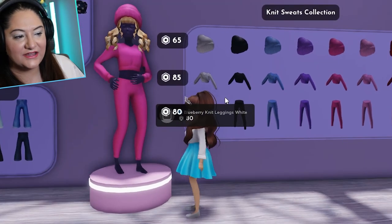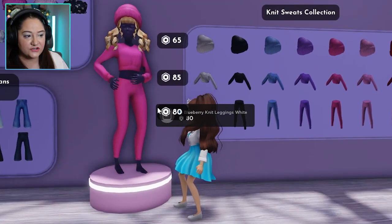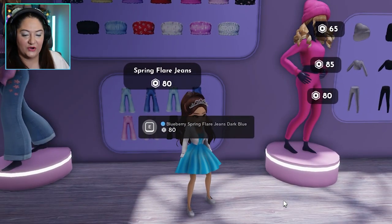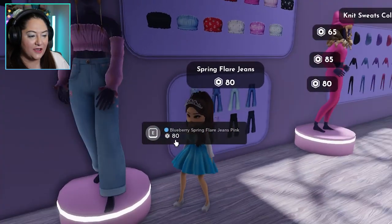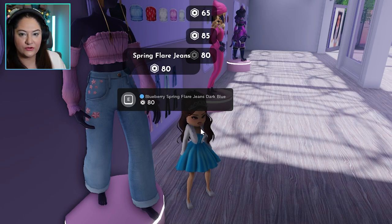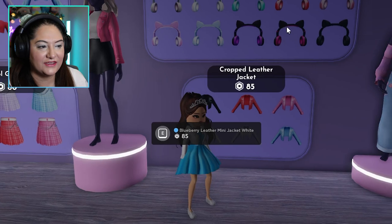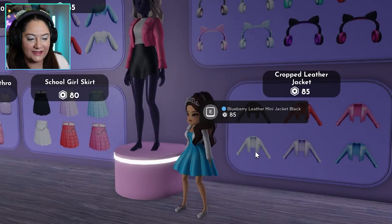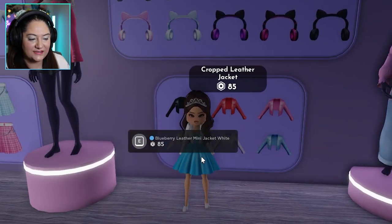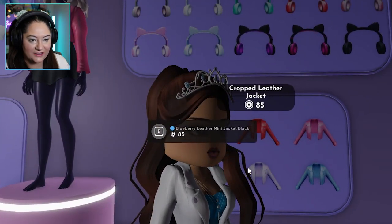Look at this - Knit Sweats Collection. It's like your workout gear or cozy at-home gear. So cute, I am going to end up buying all of these. The jeans and top are so cute. I love clothes with little embroidery flowers and stuff. And then we've got cute headphones, a cute skirt, and this is the jacket that I'm wearing - if you want one for yourself, they're all 85 Robux for this cute little jacket.